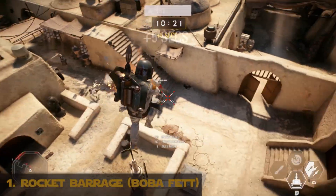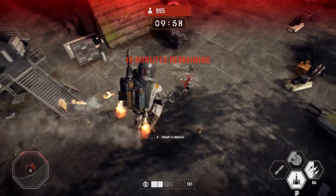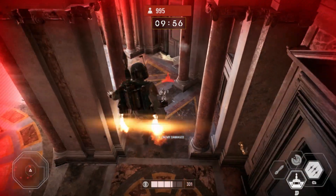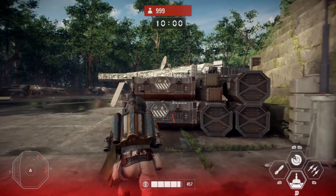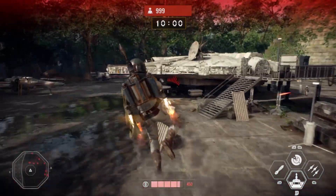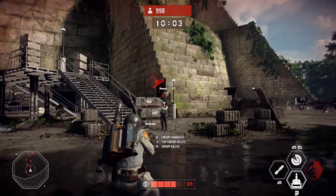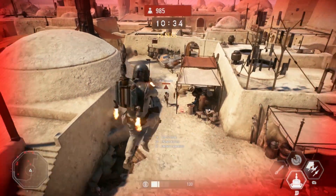And at number one, it's Boba Fett's Rocket Barrage. The Rocket Barrage is so amazingly fun to use, whether you're on the ground with Boba or airborne — although it's much better in the air. Depending on the player's ability with Boba, you can hit an entire area of targets and eviscerate them with one barrage of rockets. The Rocket Barrage also looks so cool the way it's released from the Mandalorian Bounty Hunter's arm. It's just so cool and so effective — a solid pick for the number one spot.